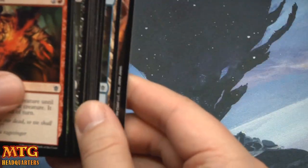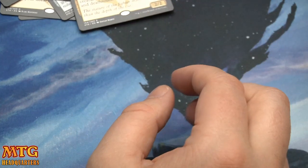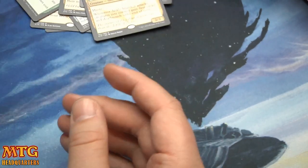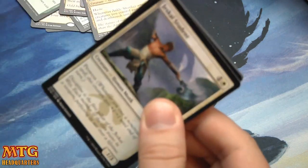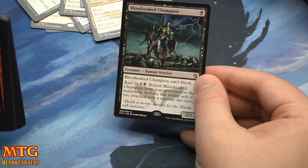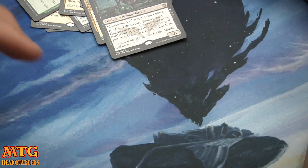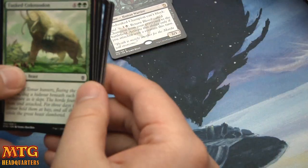I wonder how many times I'm gonna call these things shock lands — a rare Ankle Shanker, very good. I'm gonna zoom out a little so I don't keep cutting off the card. How have you guys' pulls been? Blood-soaked Champion — very good, this card will see constructed play, no doubt.